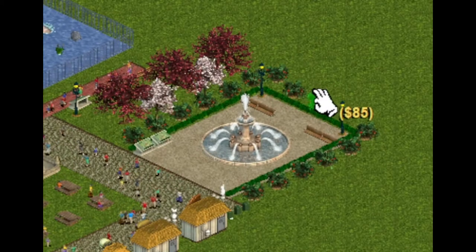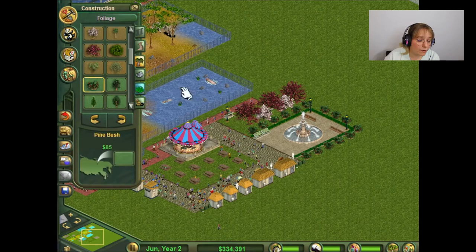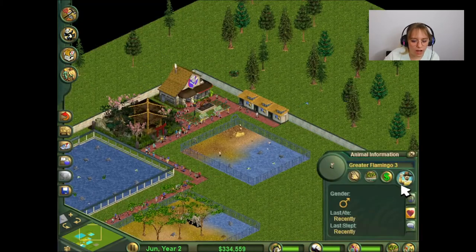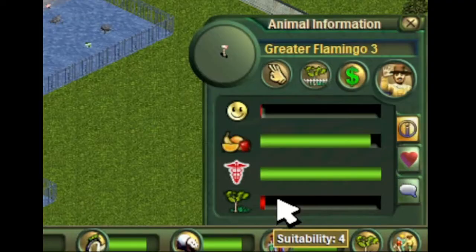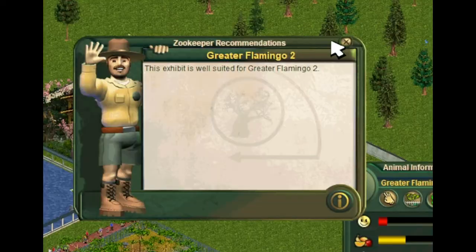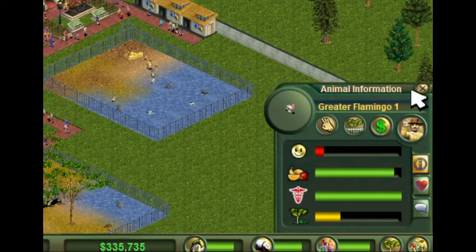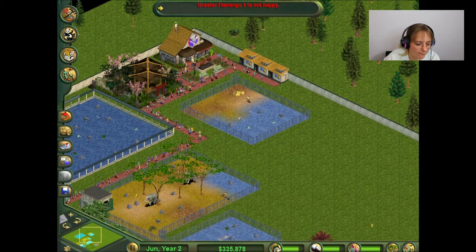I don't know if anyone's actually gonna sit in this little space, but we'll see. I know if I were here, I would sit there because it's really nice. Flamingo is not happy! Why? You're fine. I don't understand! Is it cause of the poop? Maybe he'll go clean up the poop for you. Yep, it's the poop. Sometimes when their pen gets too full of poop, they get unhappy. It makes sense — I probably would too.